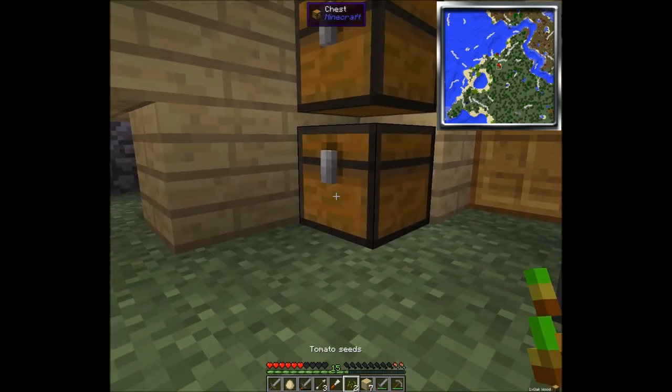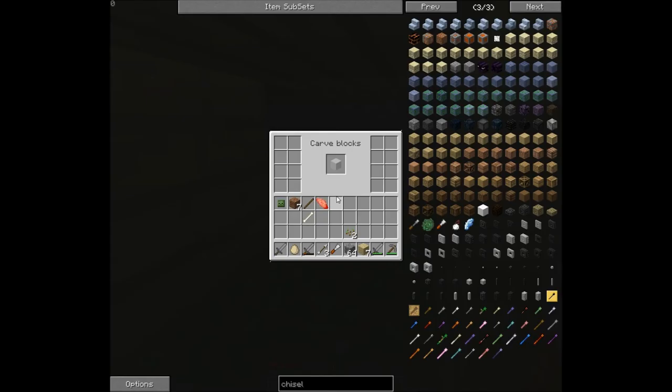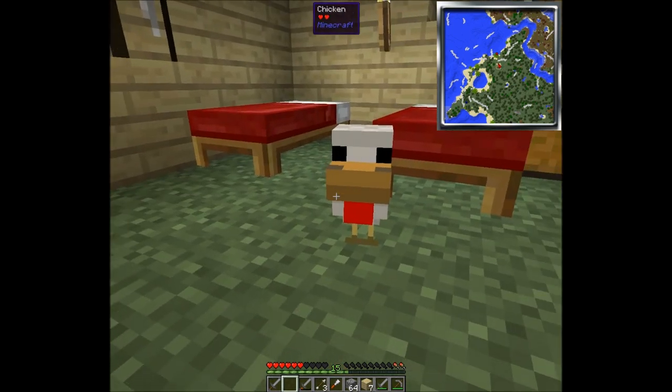And then we right click with it. Oh, awesome. Alright, so if we take the cobblestone — pull the cobblestone out — and we right click with it, and then we put the cobblestone in here. Alright, now we put it in here. Oh, sweet baby Jesus. Look at this stuff. Look at all the stuff you can make with it. Just TP to me. Yay, chicken.